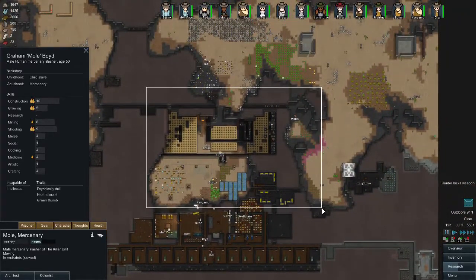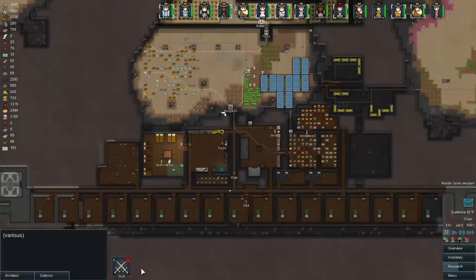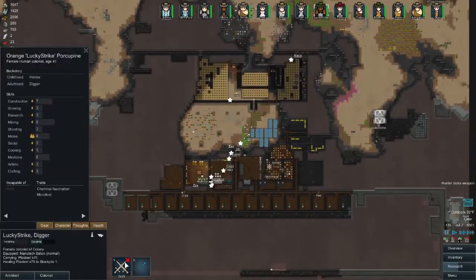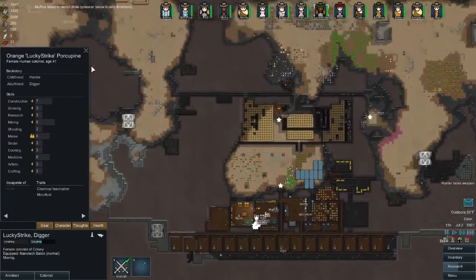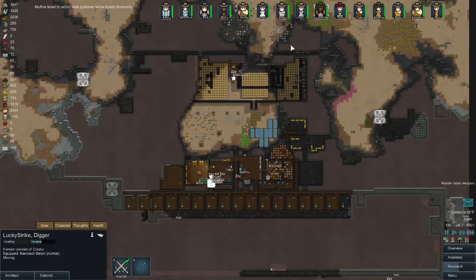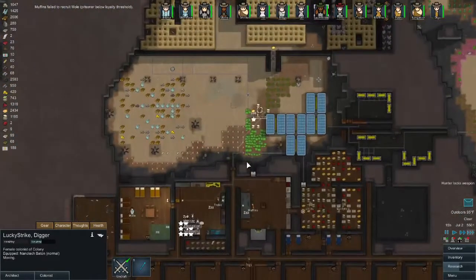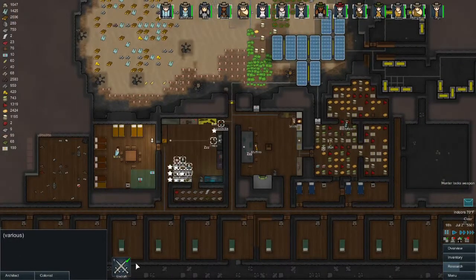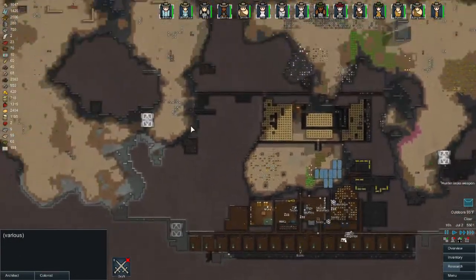Group of pirates - it looks like they want to besiege. Jump to location, okay. Let's go ahead and pull all of our people back here. I want to get everybody under control before they start sieging up. I need to clear out this hallway as well.